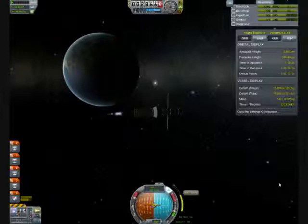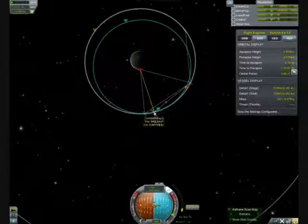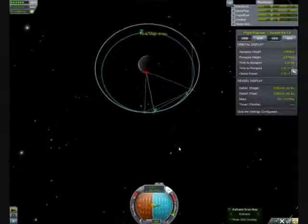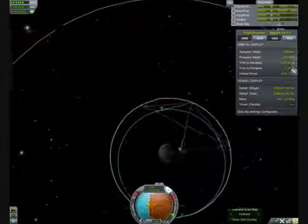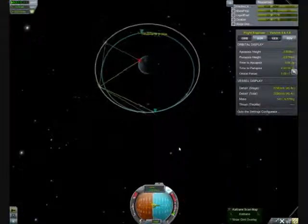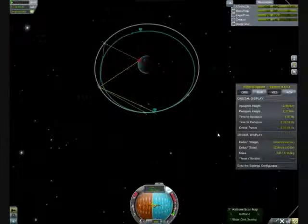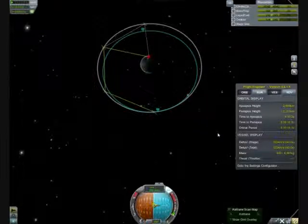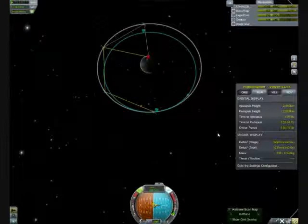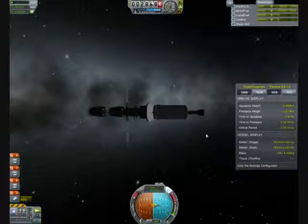They'll pretty much stay up here forever, and each one's got enough fuel on board to last a good long time. Anyway, here we are. We started at basically the same position as last time, so we have to go three orbits around. We're going to adjust our orbital period about ten minutes — retard down a little bit because we're a little ahead of the other satellites — and that puts us in near perfect position to start releasing the other three satellites. We drop the first one.